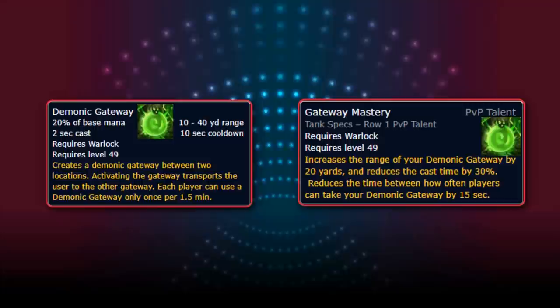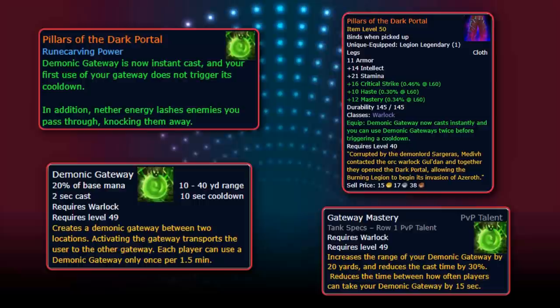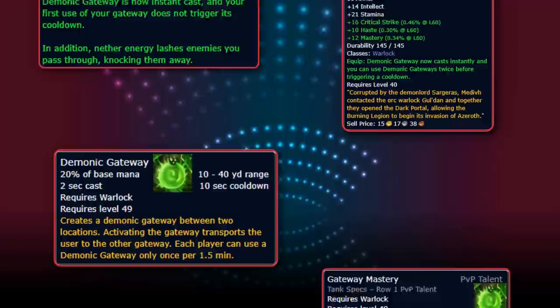If you really hate the cast time downside, there is the Pillars of the Dark Portal Legendary Power, originally from a pair of Legion legendary pants of the same name. This legendary makes your Demonic Gateway instant cast, with the first use not triggering the cooldown, and while you travel through the gate, any enemies you come into contact with are knocked away.